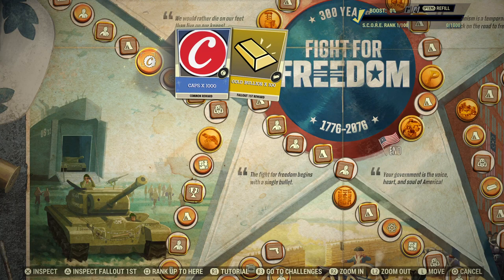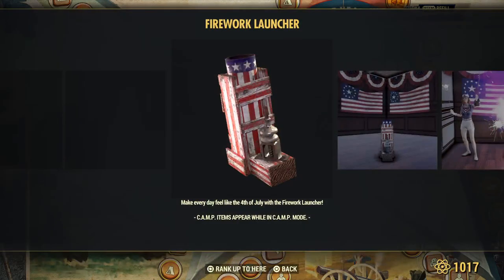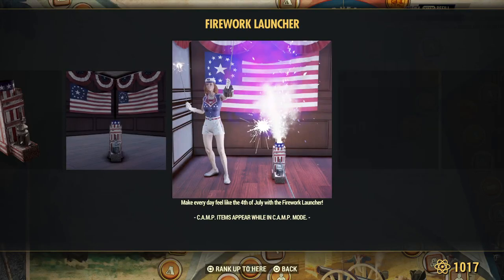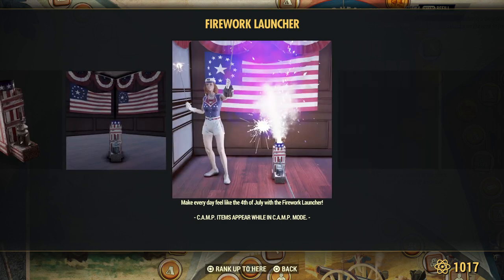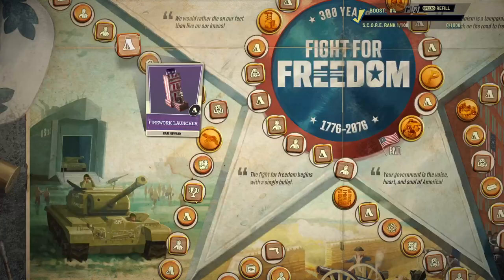Atoms for everyone. Caps for everyone. Gold for Fallout First. Fireworks launcher. I'm assuming this will be different than the explosive one — it looks more like a sparkly explosion than the actual 'let's blow up a car' explosion. That's my guess.